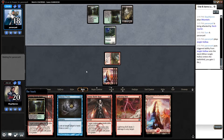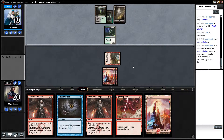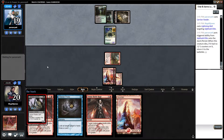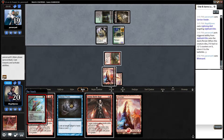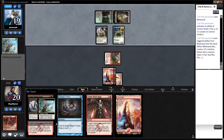He's gonna gain another life. We really need to kill Kiln Fiend — that's really all. We're gonna go ahead and bolt this now, just so he can't Cauldron Familiar it twice. And now we can't do anything. Blister Pod — all right, so he's a Cauldron Feeder deck. Cool, too cool for school.